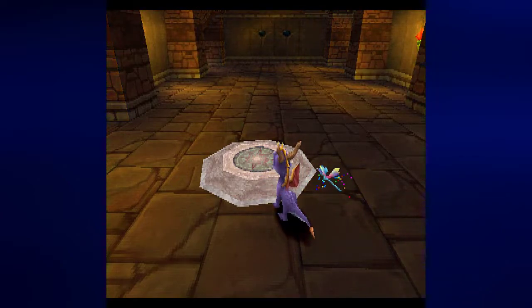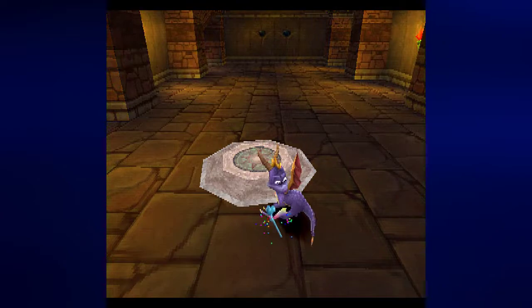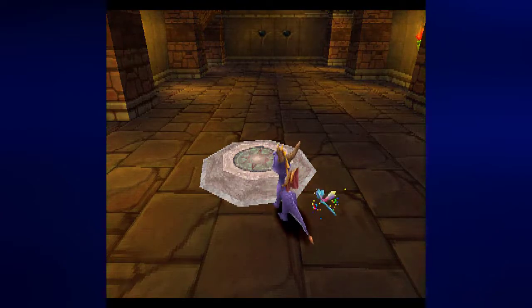We have completed the Peacekeeper's Homeworld, beaten Toasty, and fully explored Dry Canyon. While we could go to the Magic Crafter's World, there are still some levels in the Peacekeeper's Homeworld that I want to play, and we'll play some more in the next video. So join me next time where we take on some more levels in the Peacekeeper's Homeworld. Until then, this is Prince Watercress — take care, stay safe, and thanks for watching.